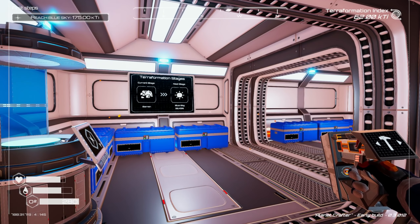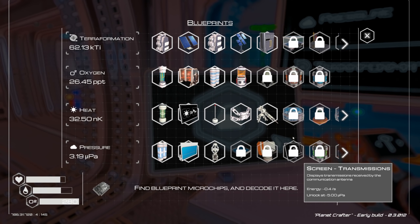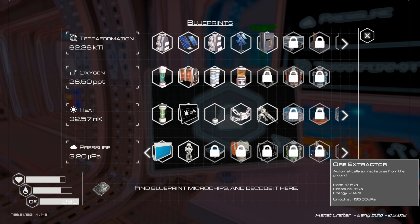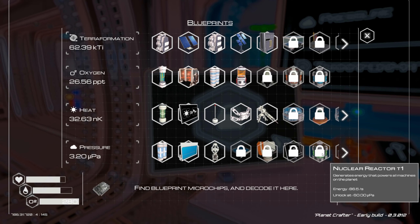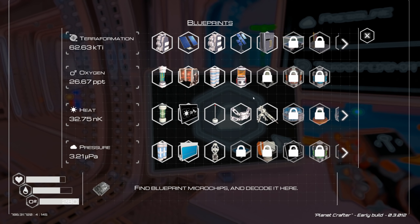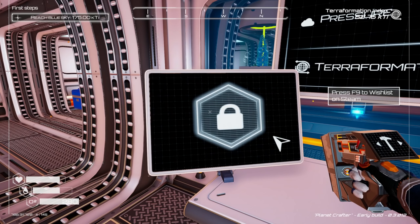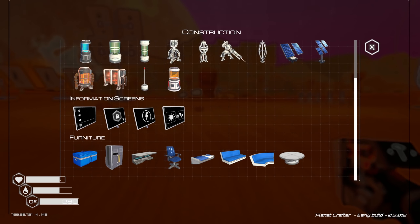We need to get some things going for base building. I'd really like to get the ore extractor, but it's not until pressure is way up. So what we need is nuclear tier one — we won't get that for a while. Drill tier three will give us the pressure. Let's get some drill tier threes going and we're going to need a lot more solar panels. Let's start producing some bigger numbers — drill tier three needs aluminum, iron, titanium.